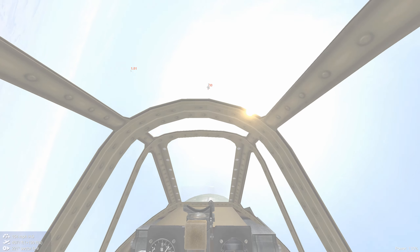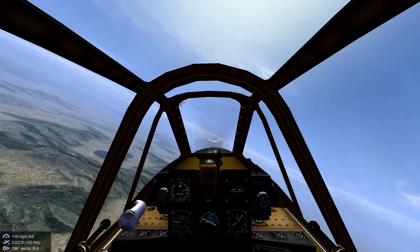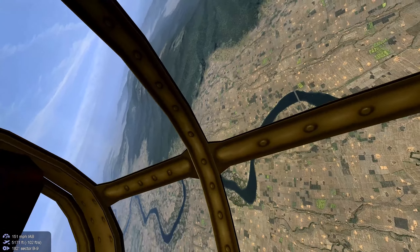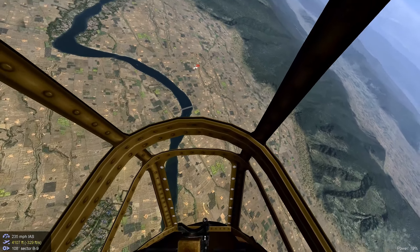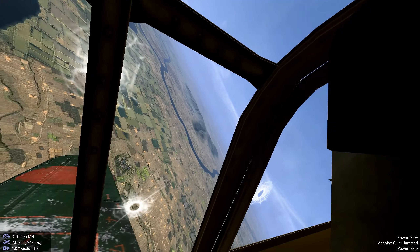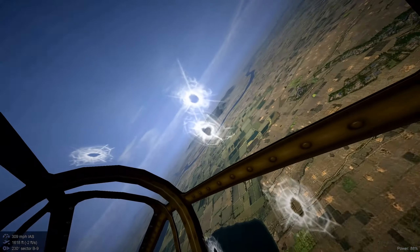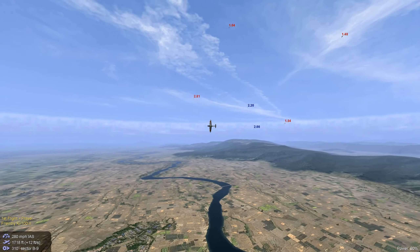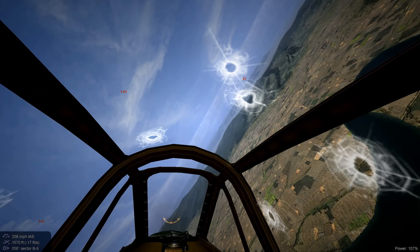The P-47s can out-climb us, but all we have to do is line up crossing shots. They've got the ability to hit us from over the top — passing shots just like that. And they too can pick their shots.